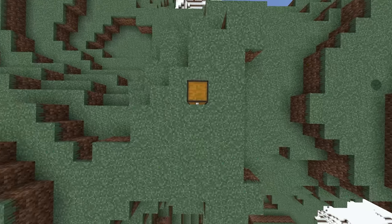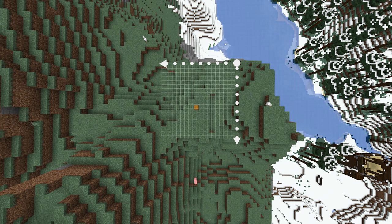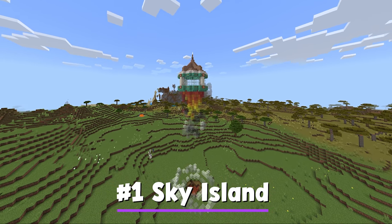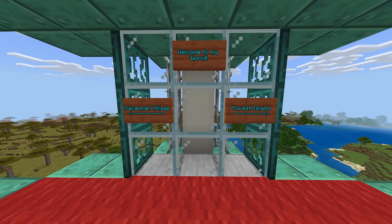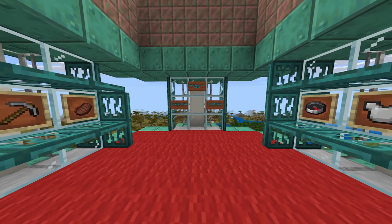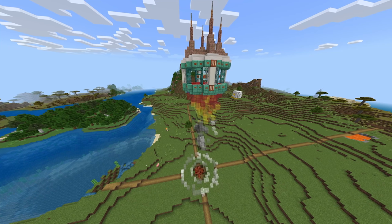We're going to start with one of my favorites. The way spawn works is there is a fixed roughly 20 by 20 area in your Minecraft world where you will spawn on the highest non-transparent block. This means that if you build an island in the sky above that area, kind of like this one right here, then people will have to spawn on that island. Obviously there's one very obvious way down, it just involves a lot of pain and maybe a death.